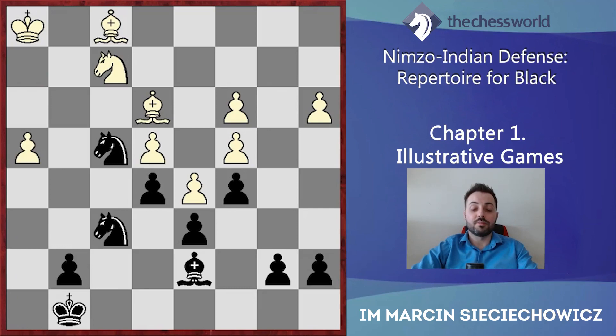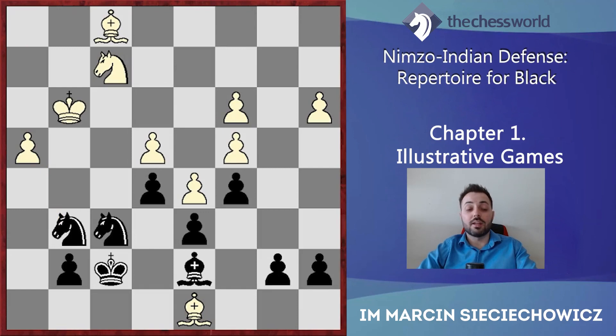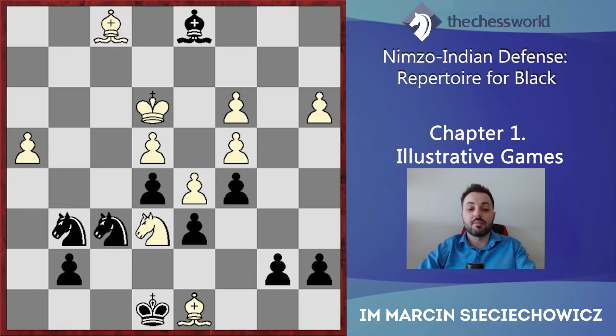Ng6, Bg5, Ngh7, and Bd8 — White cannot allow Black to exchange the dark-squared bishop for the knight. Kf7, Kh2, Nf6, Kg3 — at least the king is on time defending the h4 pawn. Ngh5 is not dangerous here because after Kf3, the pawn on h4 is still defended by the bishop on d8. Nf4, Kf3, Ba4, Ngh3, Bd1 check, Ke3, and Ng6 — just going back with the knight, not exchanging for the one on h3, because that would favor White.